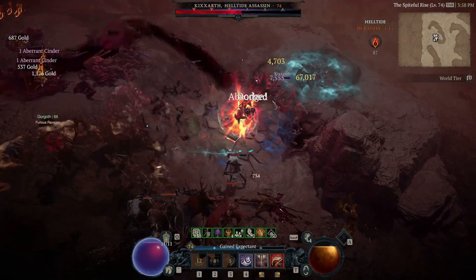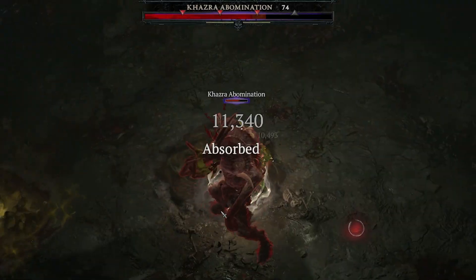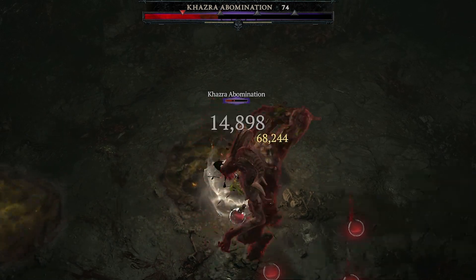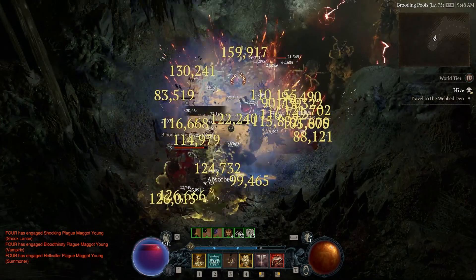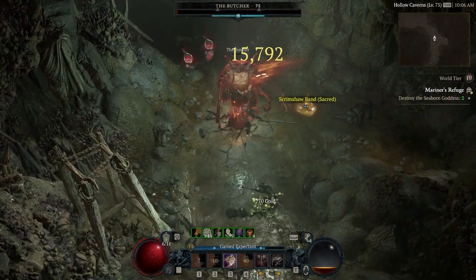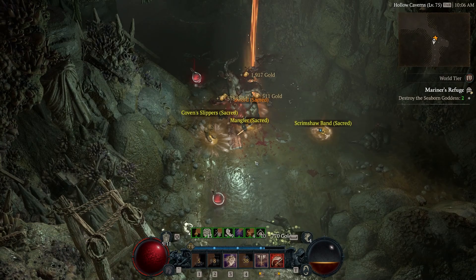Your enemies can become tough cookies in Diablo 4's endgame. Not only will they hit like a truck, but they will also become a lot beefier. This will make Nightmare and Torment difficulty a true pain without the right gear, but in today's video, I'll help you make them a lot easier.